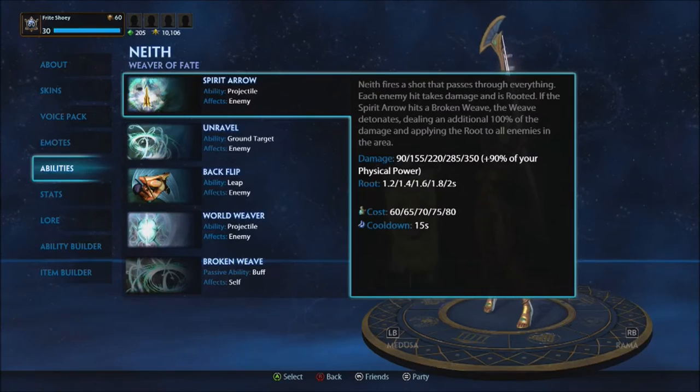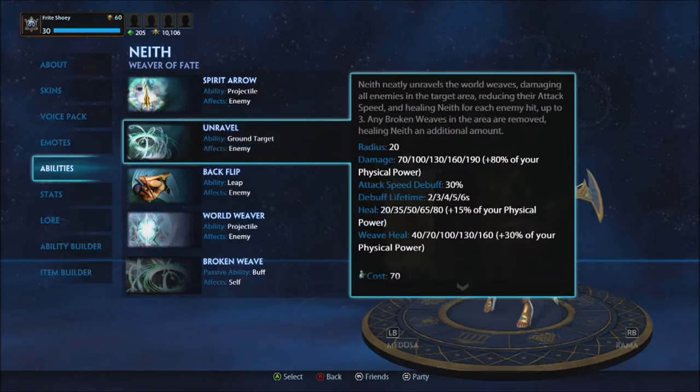Spirit Arrow deals an additional 100 damage, capping at 350 plus 90% of your physical power, and the root lasts two seconds at cap.